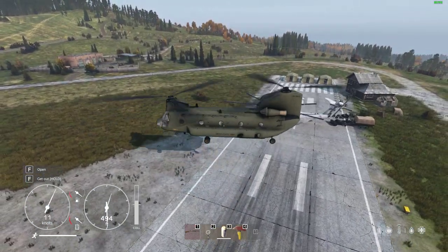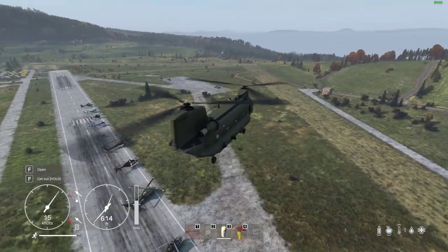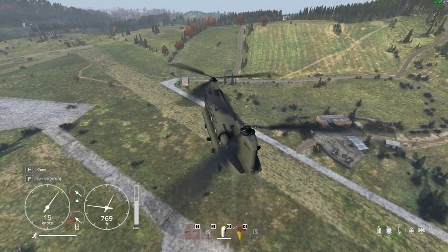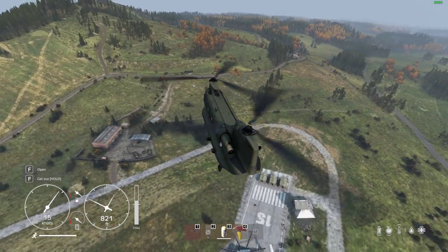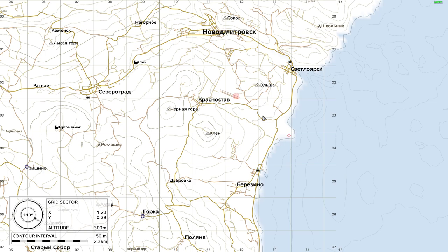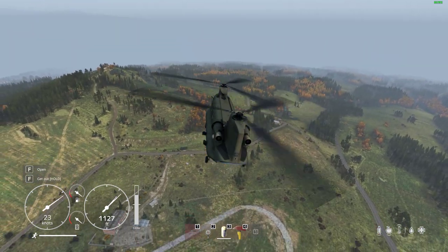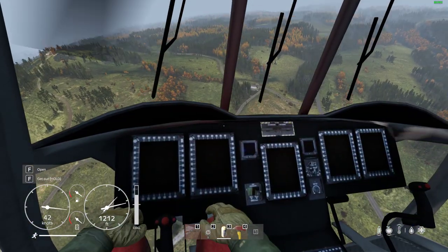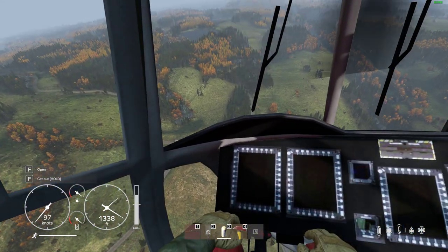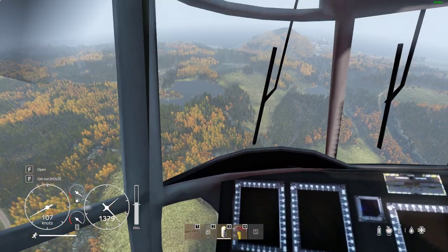Look at how beautiful this is! This is absolutely amazing. Let's swing around. Which way is Severograd? It's more over in this direction, isn't it? Let's dip the nose — let's get this baby shifting. We're probably up a little bit high to be honest. We don't want to be too high; we want to get that feeling of speed as we're zipping along.